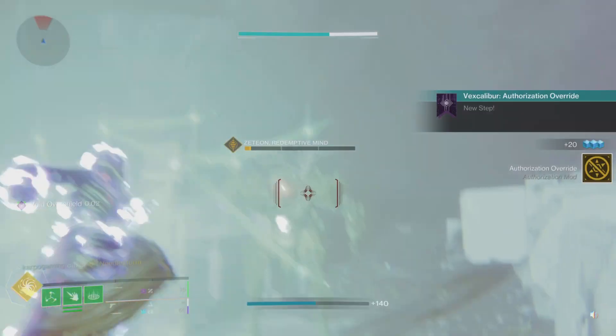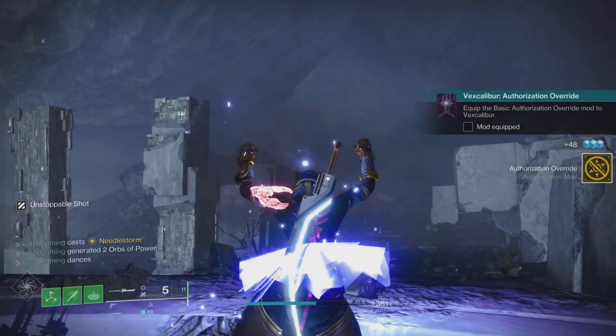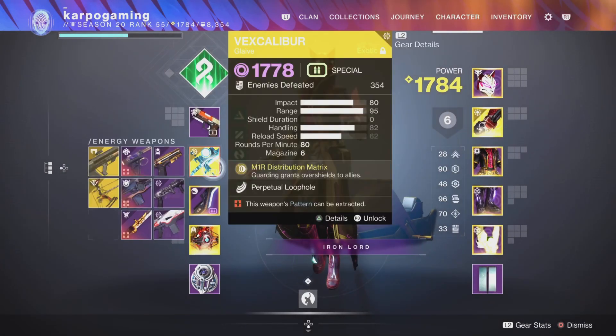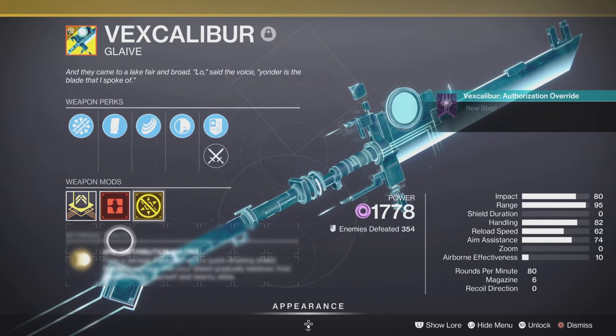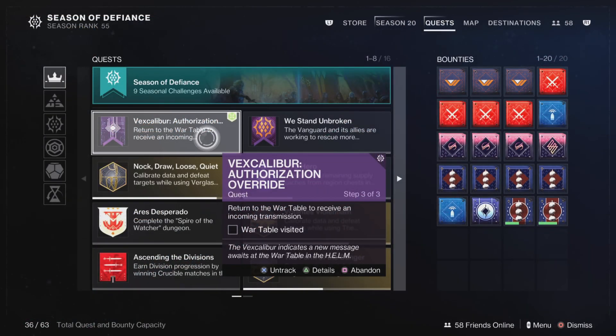The quest will update and you'll get a new step: you need to equip the Basic Authorization Override mod to the Vex Caliber. This lets you start leveling it up and unlocking different perks in the future. Head over and get that authorization code into the weapon and the quest will update.